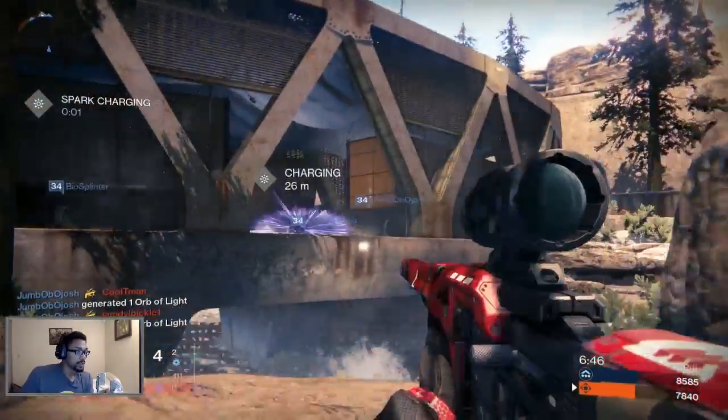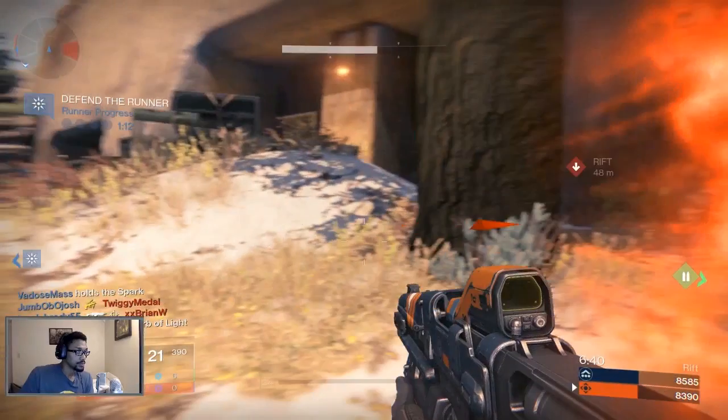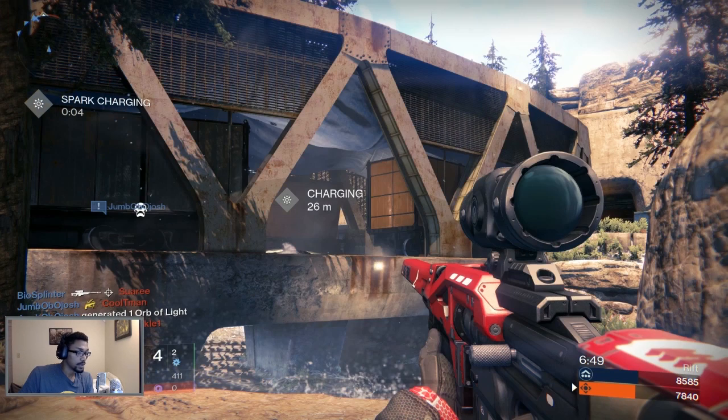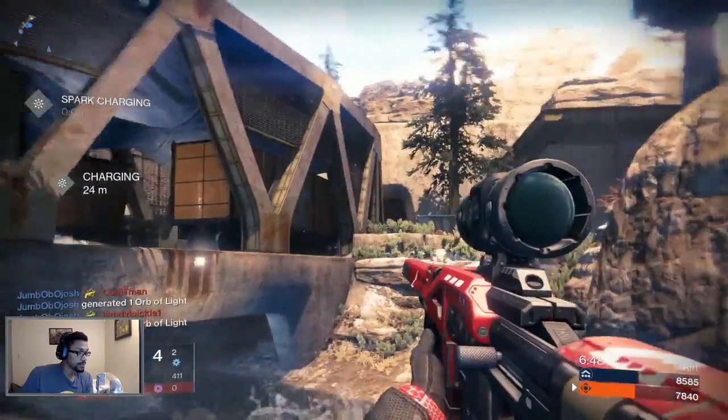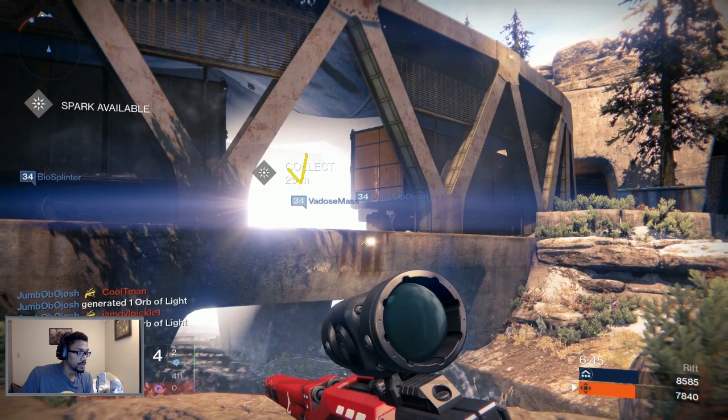I decided to play some sniper, working both sides of the map. A bubble went up right here and as soon as I heard the bubble from this Titan, you see me start to push up this way — I have no line of sight on the guys that typically sit here, so I need to get into a position to make forward progress with the rift runner. Pushing up, the first thing I do is check over here. By the time I saw these guys on radar, one was on my left.